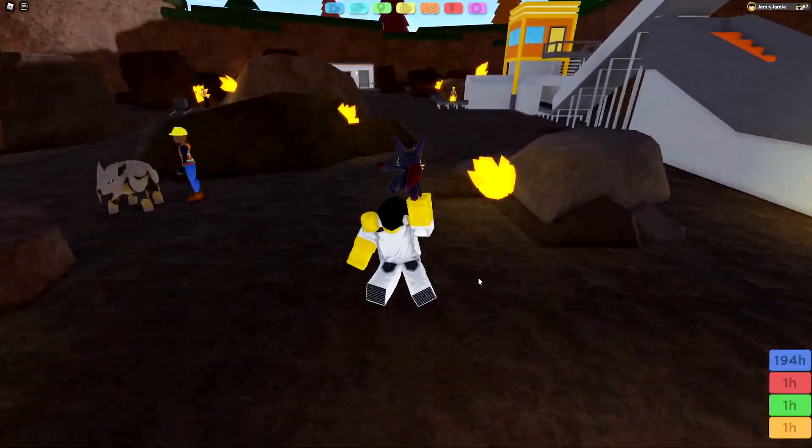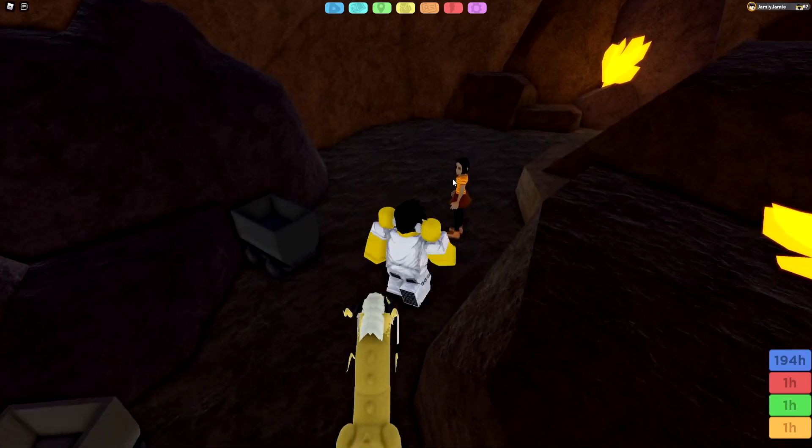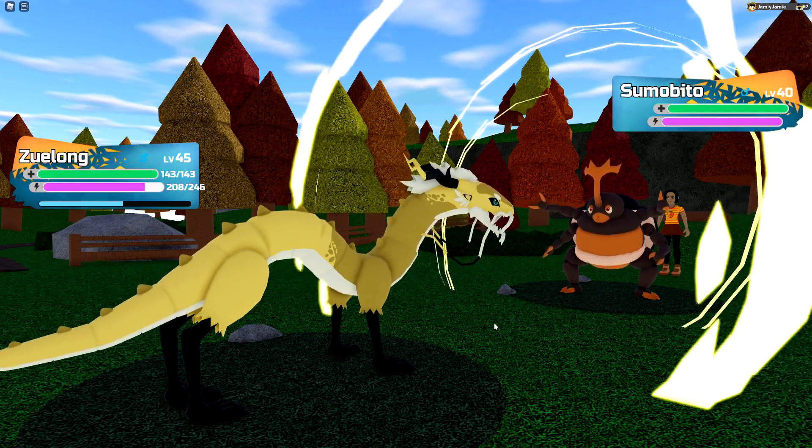The second trainer is all the way back in the Crystal Mining area on Route 3, and she is the Orange Master. She has a Sumo B2, an Infernix, and a Gamma Stratasaur.